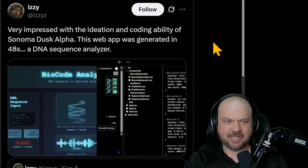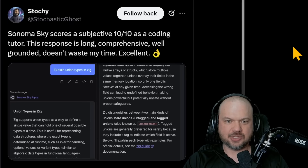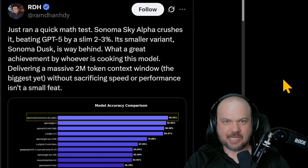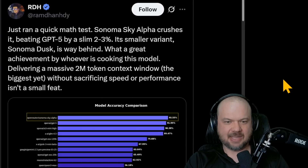This web app — a DNA sequence analyzer — was generated in 48 seconds. It scores a subjective 10 out of 10 as a coding tutor: responses are long, comprehensive, well-grounded, and don't waste your time. Another person's benchmark shows it beats GPT-5 by a slim 2–3%. There are two variants: Sonoma Sky Alpha, which sounds like the big model, and Dusk, which sounds like the smaller, faster one. They're saying delivering a massive 2 million token context window — the biggest yet — without sacrificing speed or performance isn't a small feat.